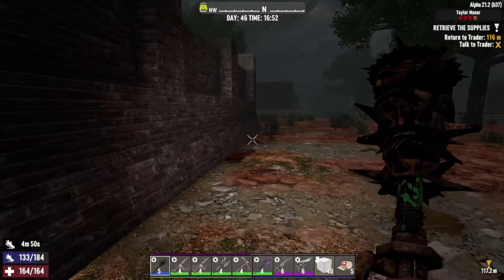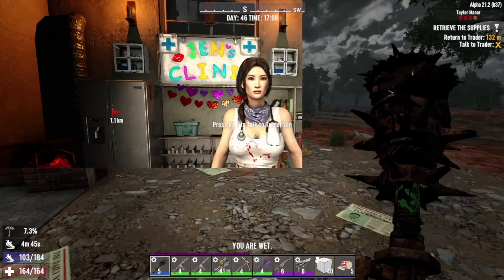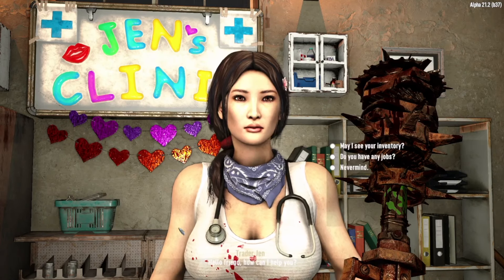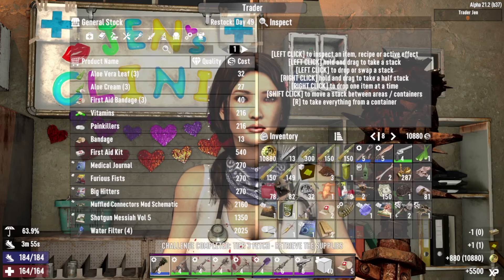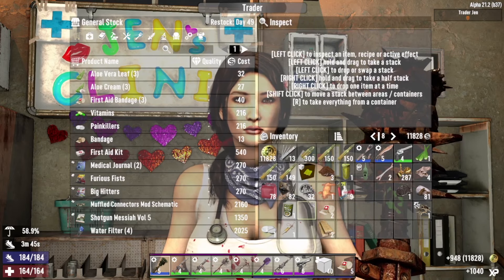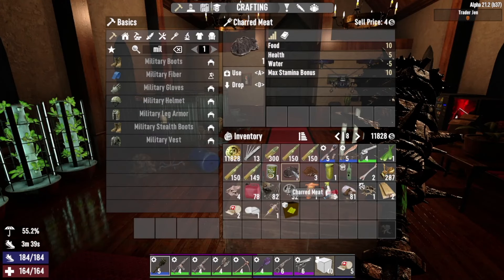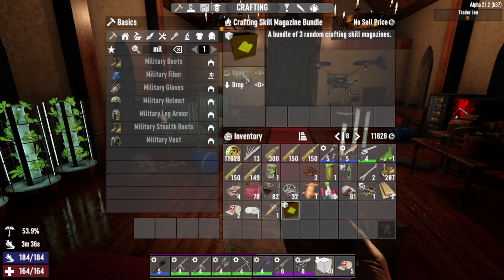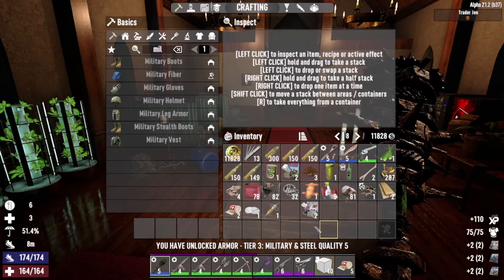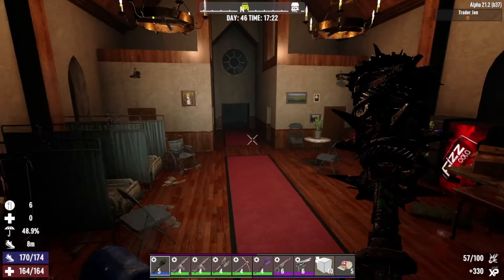Right then, out the back. Go and hand this back in to Jen then we'll go and see the other Jen. I knew you had it in you, good work! Hey Jen, how you doing? We'll grab some magazines. Let's sell you some of this crap I've just picked up. You have nothing on me again - I forgot to take out the revolver every single time. Two more armoured up - there we go, tier five now. That is definitely going to be something worth doing.